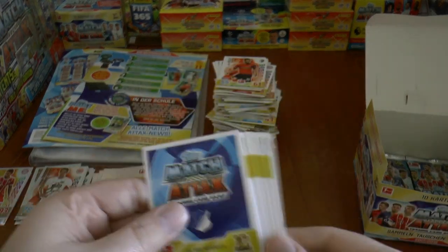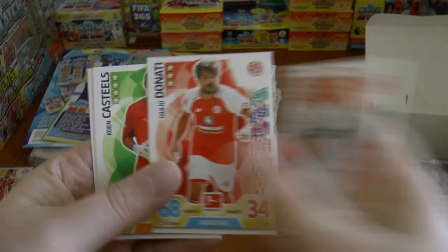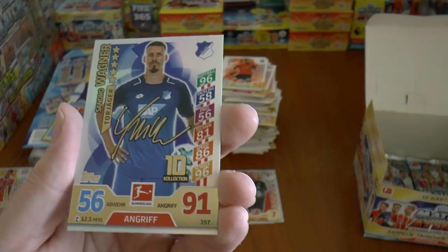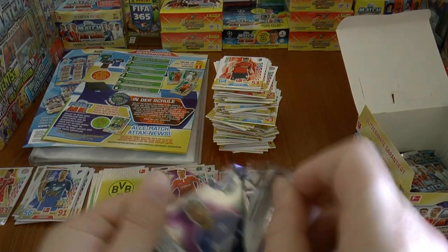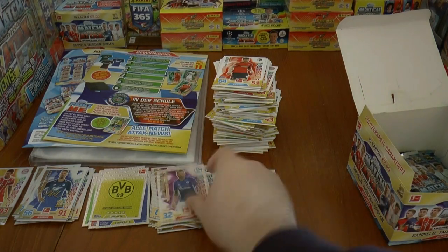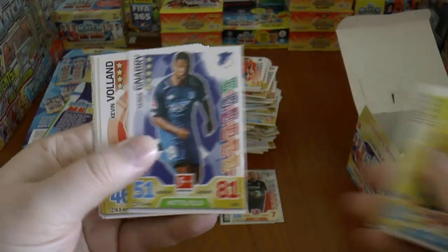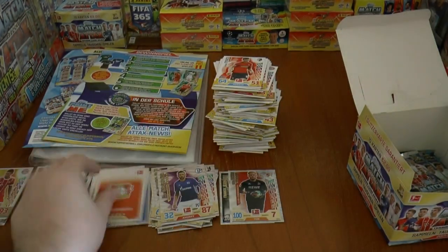On to our next — a really nicely designed backing as well, I've really been impressed with that. We've got Jérôme Boateng of Bayern, base card starts off this pack. And our insert is Sandro Wagner again of Hoffenheim. We continue with a man of the match card, Burgstaller. Looks like we've got another insert at the back, which is probably a logo. Yes, it's Bayer Leverkusen's logo card.